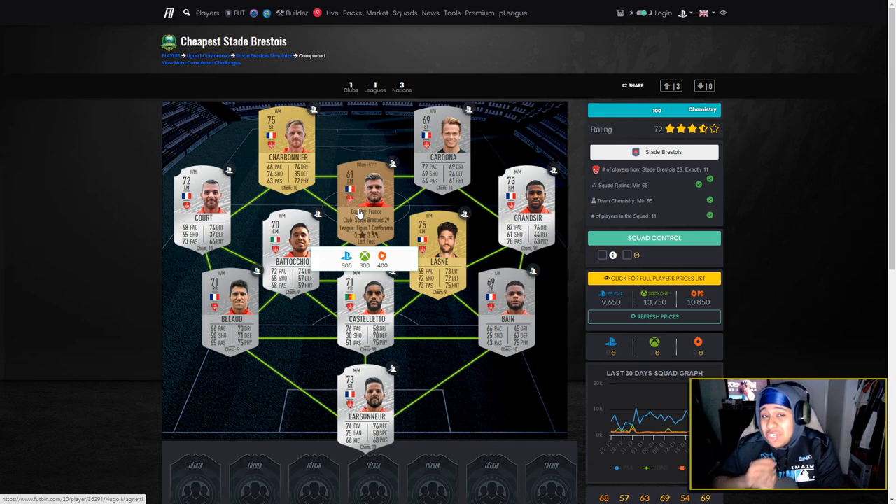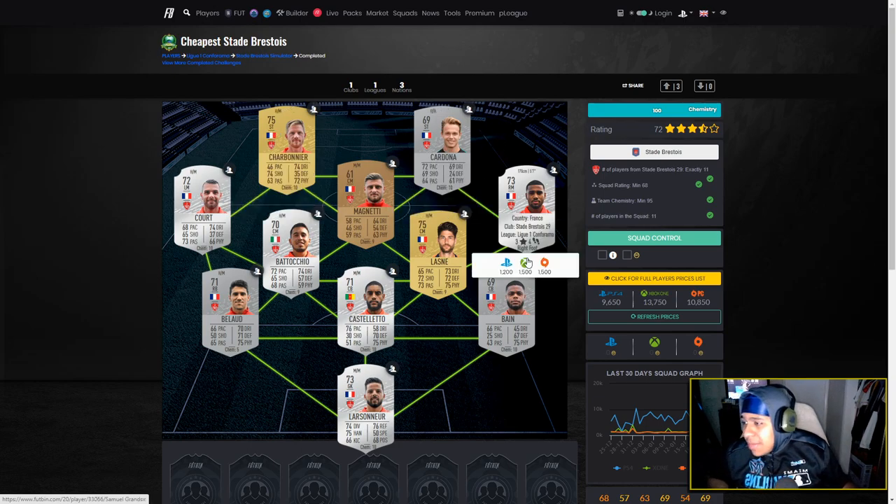This is where you can maximize your profit. Some bronzes go for a lot. If you open bronze packs - which is another method called the bronze pack method - make sure you check every single price. Keep players that don't sell, because when certain league SBCs come out those players might rise in price, and boom, you've got yourself a profit.